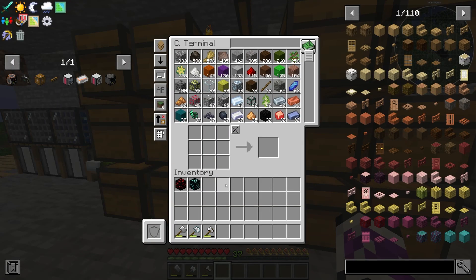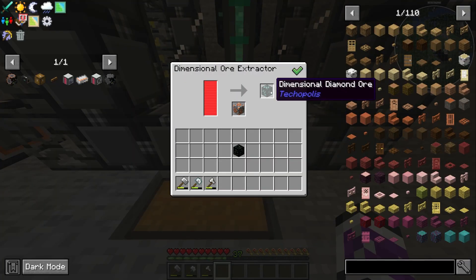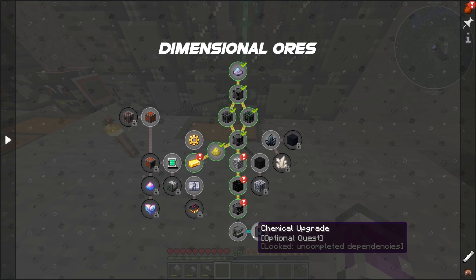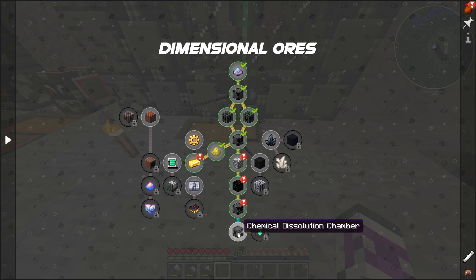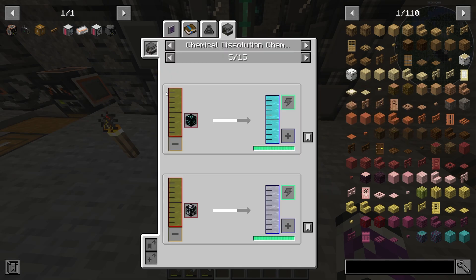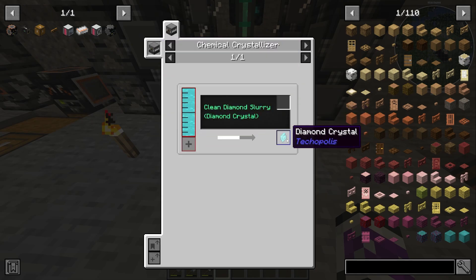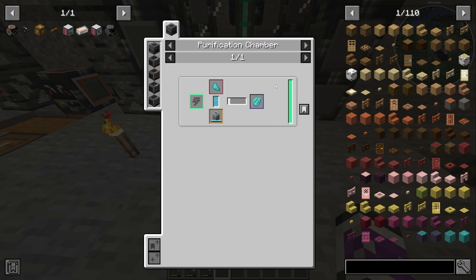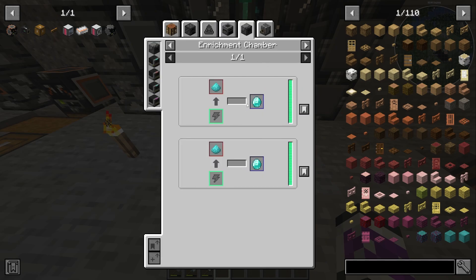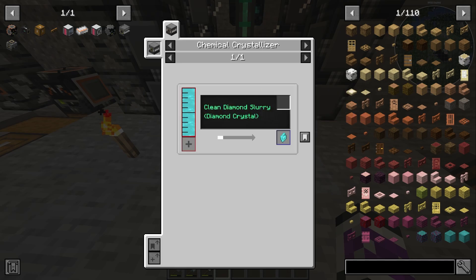I'll leave the comments to be the jury on that. But now I can swap out the ore in here and start generating diamonds. The crux of this is the chemical dissolution chamber — with sulfuric acid it makes a dirty slurry, then goes through the chemical washer to get a clean slurry, to then crystallize, chemically inject, purify, and then crush into diamond dust, which I can just enrich into normal diamonds. So I've got quite a lot more machines to make.